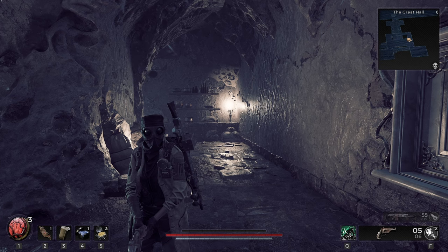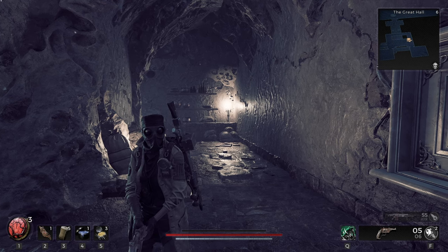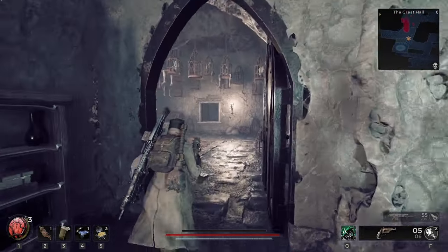If you survive and beat the fight, then you talk to the NPC and it gives you an item. But the more important thing is, after that boss fight, that room is unlocked, and that's where we get something really interesting.